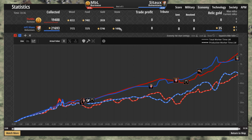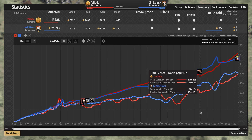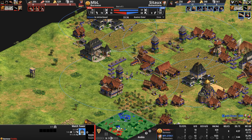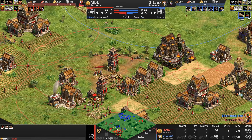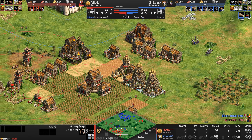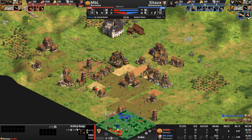Three town centers up for our Red Burmese. He is behind on villagers, but with three town centers he might just be able to catch up. Finally — Redemption, which allows his monks to convert siege and convert structures. But this is a lot here from our Blue Bohemian moving forward. And now a castle.